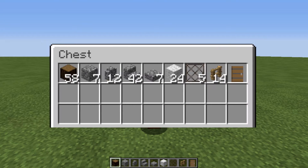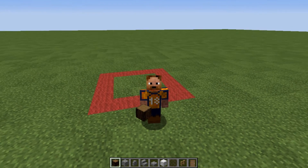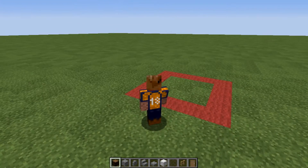Let's go ahead and get started with the materials. Today you are going to need 58 spruce logs, 7 cobblestone blocks, 12 cobblestone walls, 42 cobblestone stairs, 7 cobblestone slabs, 24 white wool — preferably white wool, I think it looks the best — 5 glass panes, 14 oak fence, and one door. So let's go ahead and start placing some blocks.